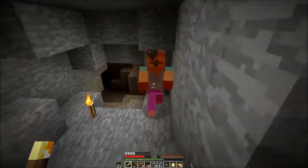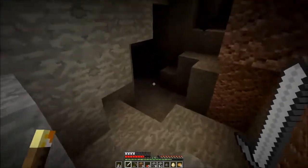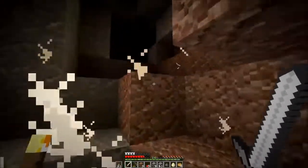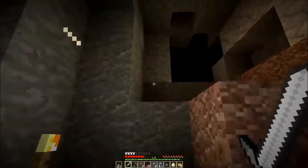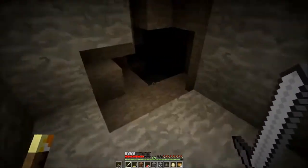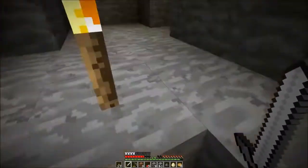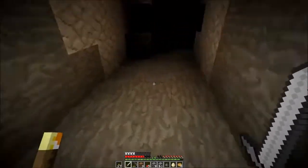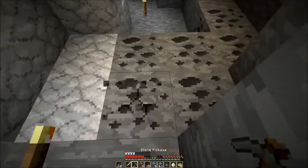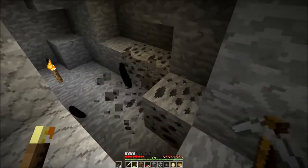I wanted to go caving to find better gear to take on that mansion. I found a few caves — there's this one, like a drop-down cave right by the village. But then there was this one that I saw a bunch of guys coming out of. Is that enough string to make a bow? Yes! I want a bow. I'm getting too confident with my Optifine torches, running around in caves when I really should be putting torches down.